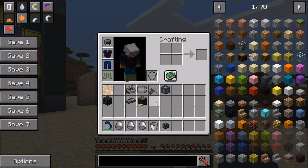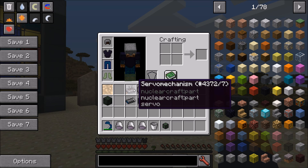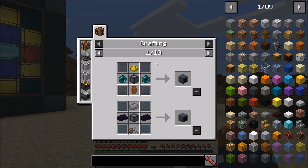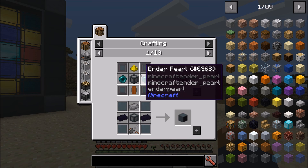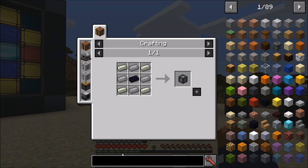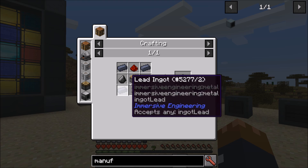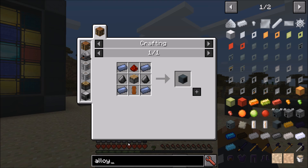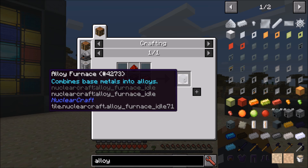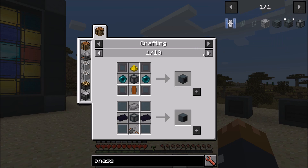Some of the recipes change — actually a lot of the recipes change — because I've added these four new things: server mechanisms, electric motors, linear actuators, and the machine chassis. The machine chassis is used in a lot of the recipes, especially for the machines. It's sort of like the base — think of it as the equivalent of the machine chassis from EnderIO, or the machine frame from Thermal Expansion. The only two recipes that don't use the chassis are the manufactory and the alloy furnace, because the chassis requires alloys and you need those two machines first.